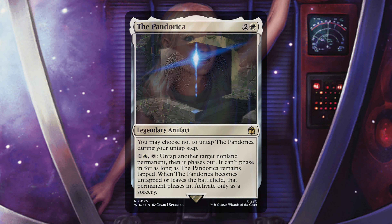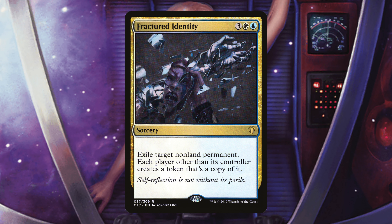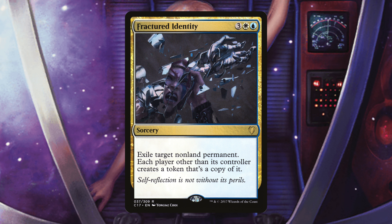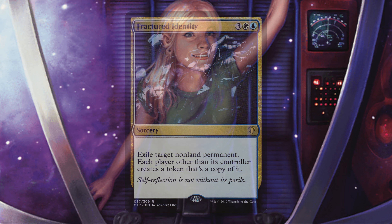The last card I chose to remove is Fractured Identity — a sorcery that exiles target non-land permanent and has each other player create a token copy of it. As far as removal goes in this deck, there really isn't any, which is a pain. But the worst part about this removal is if your opponent has something really powerful — you exile it, great, but now every other player gets a copy. You got rid of it once but gave away two copies. It's a lot of mana for not really good removal.